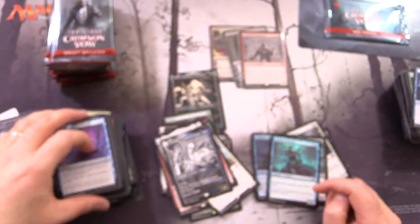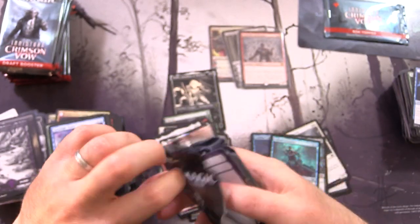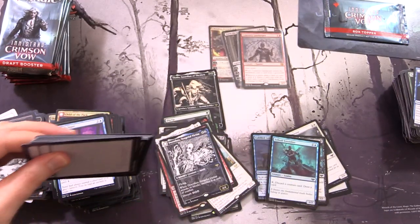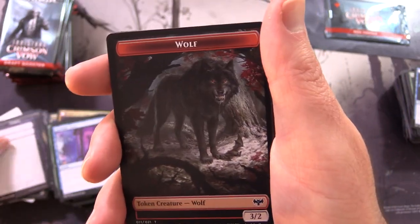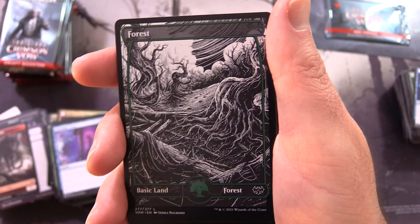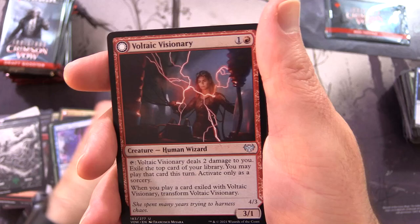We are on the last third - it is the home stretch. Let's hope for some awesome pulls. I don't think you can get the borderless cards or extended art in draft boosters, but I could be mistaken. A Wolf, a Forest, and Dream Shackle Geist is the rare.